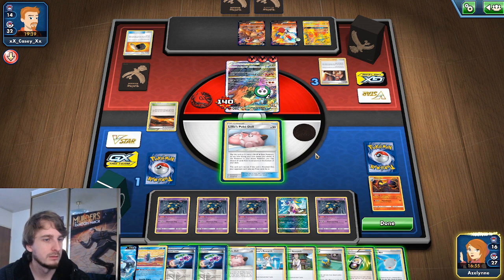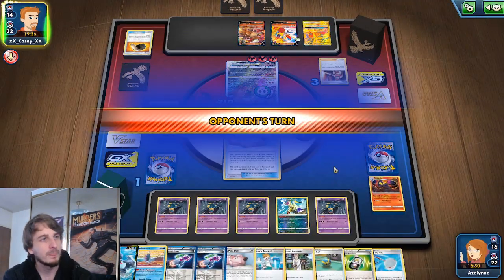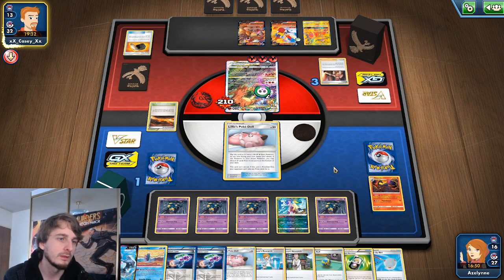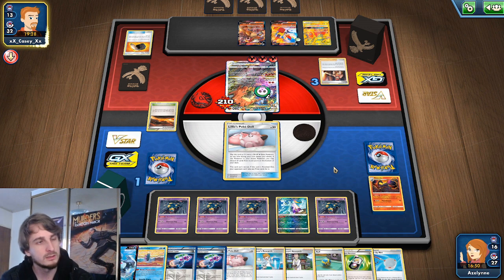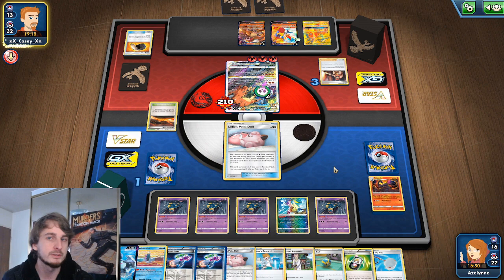I hit Scoop Up Net from prizes — I wanted Scoop Up Net last time but that's okay. I will just pass. Now he gets to 210 and he's within lethal range. If the PokéDoll dies I can put anything into the front, then Scoop Up Net, and then PokéDoll again if I need to. All things going to plan — he should have died of poison here.